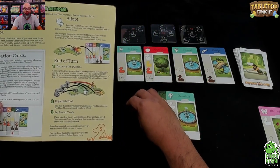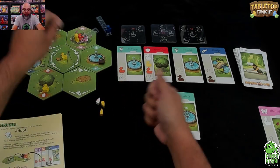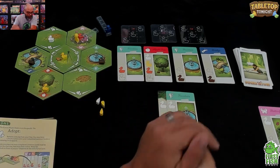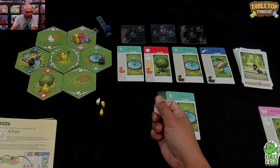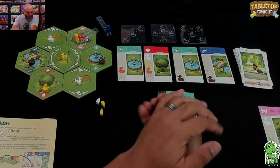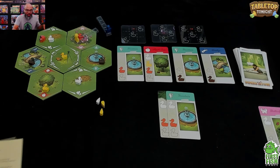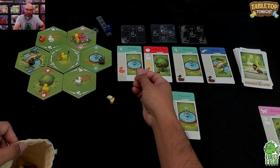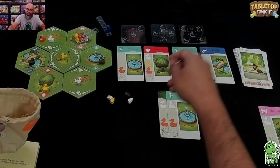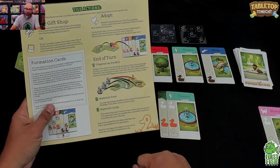For the end-of-turn dispersal: choose a tile, then place a random duck from the ducks you kept in front of you onto that tile, then do it again. The one rule is you may not disperse a duck onto a tile where there's a player pawn. You always continue placing on tiles with the least number of ducks. Then replenish food back up to four.